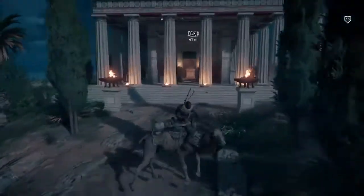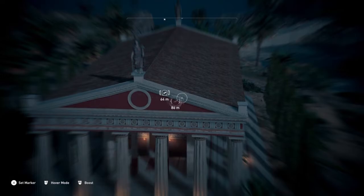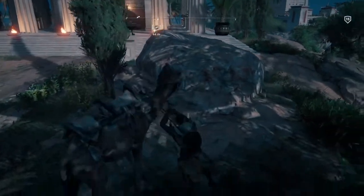Try not to get caught up with soldiers. Then you come up here, and you can stop about here. Send in Senu who will find the treasure nice and easy — it's the papyrus puzzle. And away we go.